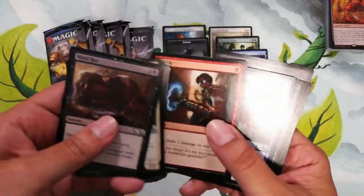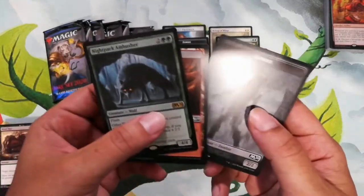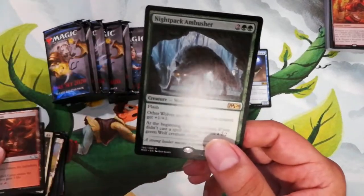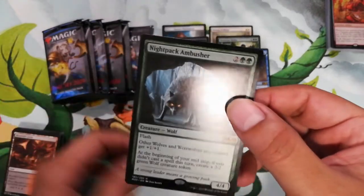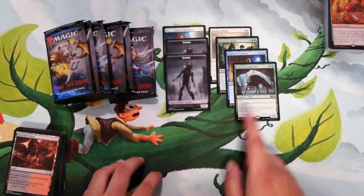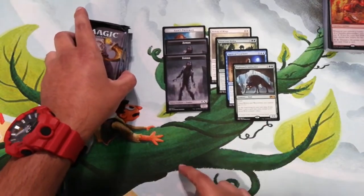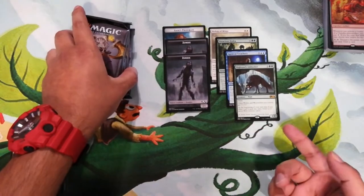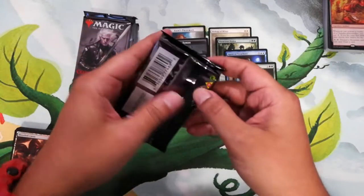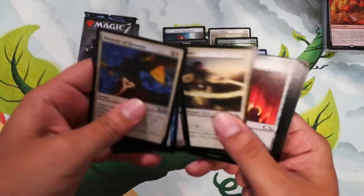Pairing Agent of Treachery with Hostage Taker or Thief of Sanity would actually make a good deck. Next pack — Knight Pack Ambusher. I love the zombie tokens in this set, the art is awesome. Knight Pack Ambusher is pretty good in flash decks. There's a Simic Flash deck on Arena, and this card is played in it. It can make a bunch of tokens that get plus one plus one counters, turning into 3/3s coming out like crazy.